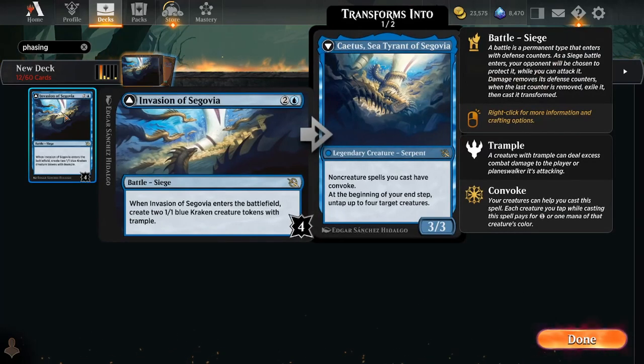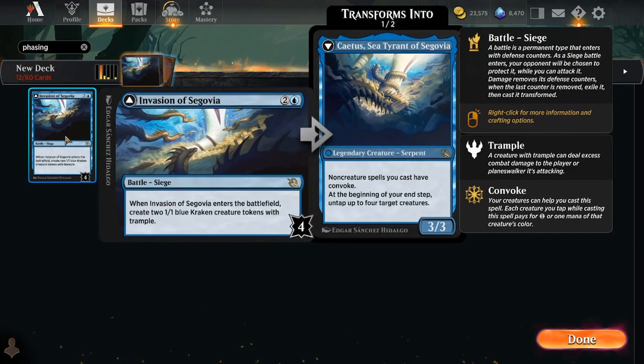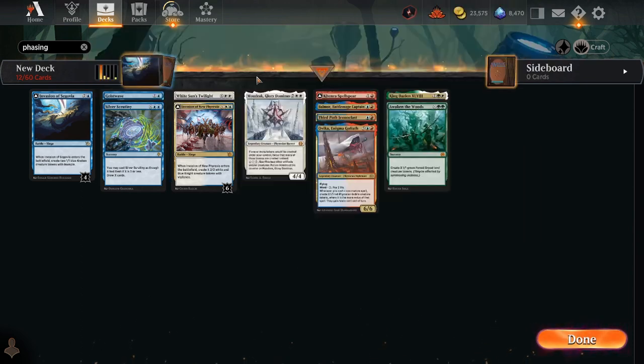That's a wonderful payoff for a flipped Cadus. If all you do is cast a bigger board wipe earlier with White Sun's Twilight, that's very good. It replaces a lot of the creatures you removed — you've gotten rid of your Cadus, but you've gotten right back on the board with at least five Phyrexian mites. So when you put down another Invasion of Segovia and work at flipping it again, you have access to more creatures that can convoke. And if you're able to put a lot of mites down, you're now threatening a toxic victory. So it acts as a very real threatening win condition.